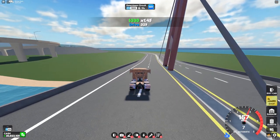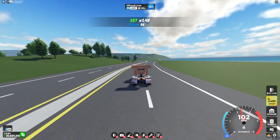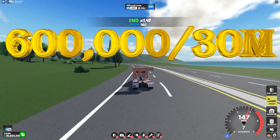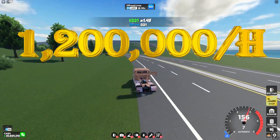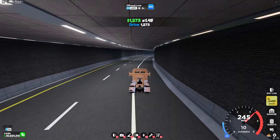Here we are after the 30 minutes. I'm actually really surprised that I didn't flip at all this time. I got around $600,000 from 30 minutes, which is around $1.2 million an hour. So if you do this right, this is definitely one of the best methods.